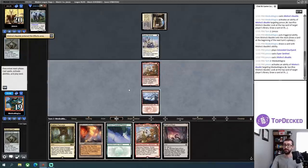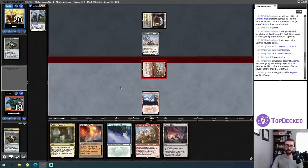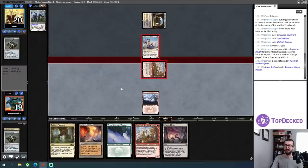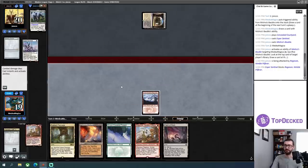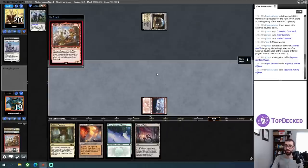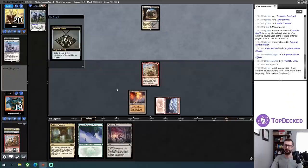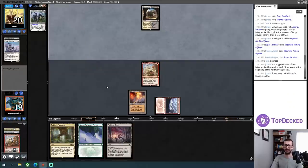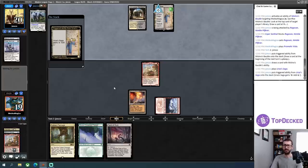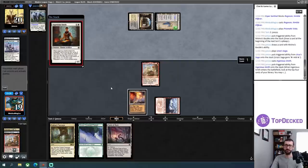I did not want to draw more land there. Since I have a second Ragavan, I'll 100% just trade for the Esper Sentinel. It's going to keep me from giving my opponent value with that Esper Sentinel later and I just get to play out another one right here anyway. Because I have so many reasonable three-mana plays, I'll just go ahead and play the Prismatic Vista. I'm not going to fetch with it yet because there's a bunch of different draws that sort of change what I need to be fetching — I have Drown in the Loch, Maelstrom Pulse, and Assassin's Trophy to think about.